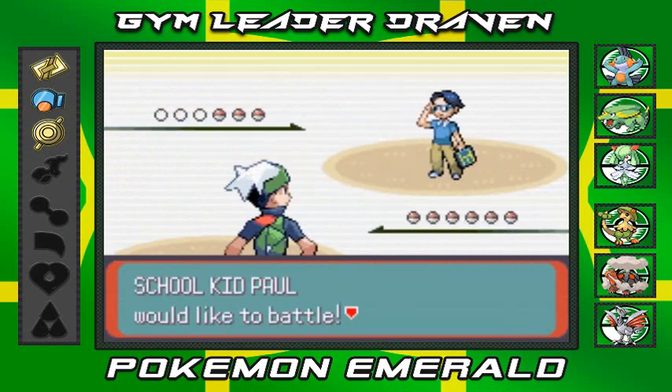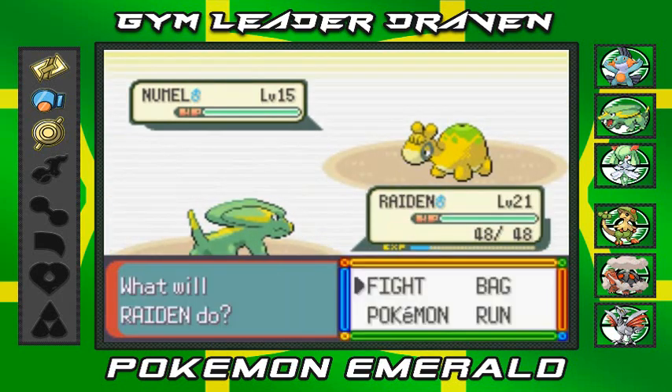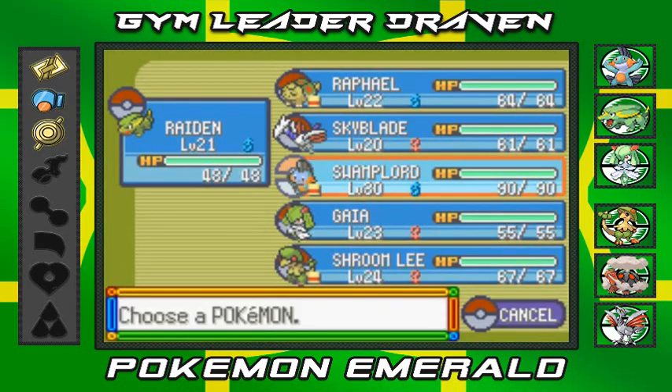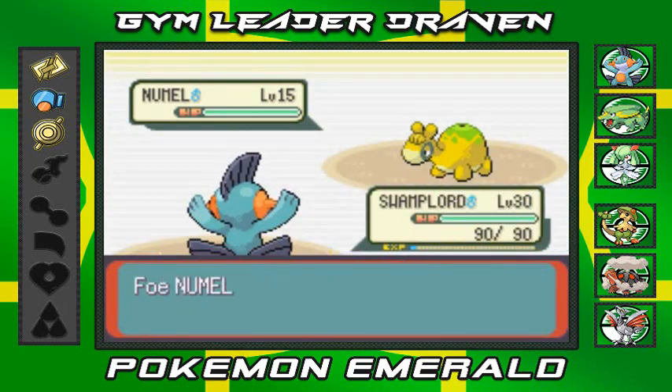School Kid Paul wants to battle us, coming out with a Nincada. Let's go with Swamp Lord - he's probably the only Pokemon that can actually do anything here. Swamp Lord looking like a tank right here, so we go with Water Gun attack. Nincada has just been defeated.